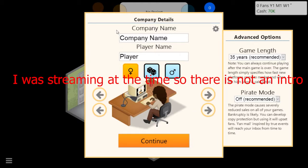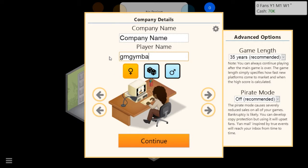Let's get started. So this is Game Dev Tycoon - it's basically a tycoon game where you're making games and trying to get them to sell well. That's really all there is to it. For the company name, let's go with GM Gymnast Games. This character looks good, yeah we can go with him.